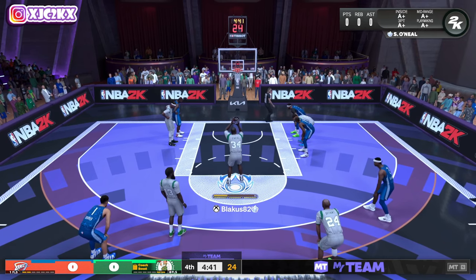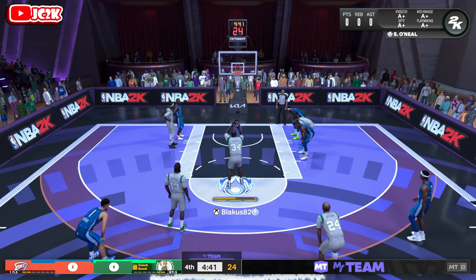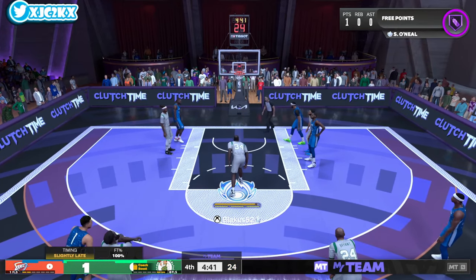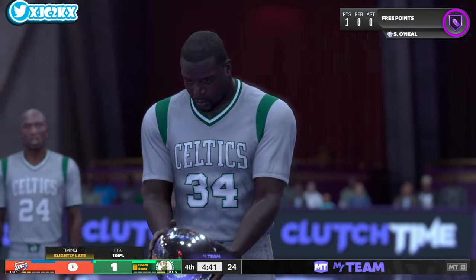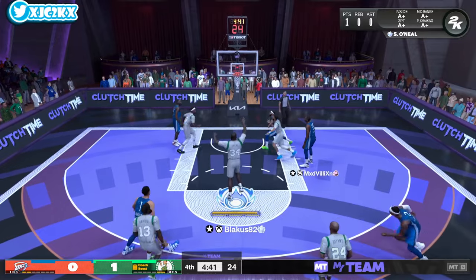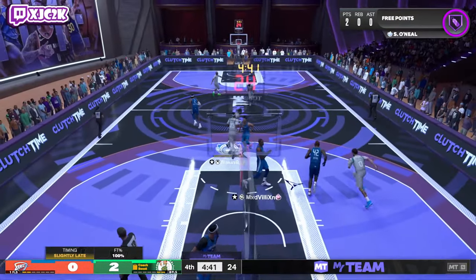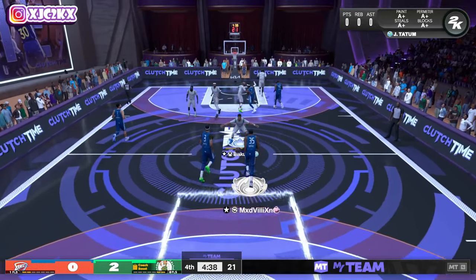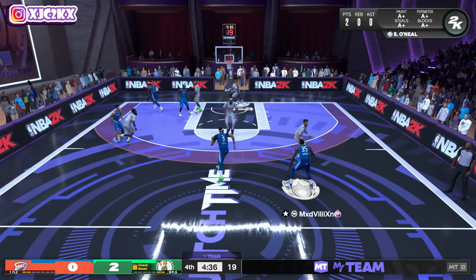First possession, drives into the rim, draws a foul — going to the free throw line. Let's see what Shaq's free throw looks like. It looks like he still has his own free throw, which admittedly is not the best release in the world, but he hits both free throws easily. Two points on the first possession — he's not a bad free throw shooter anymore.